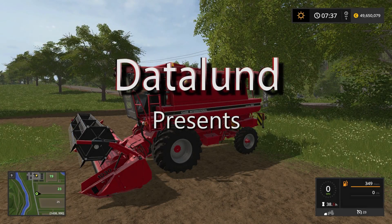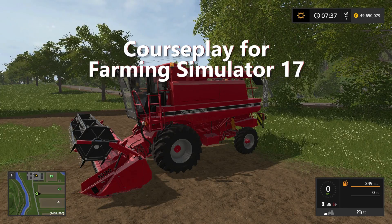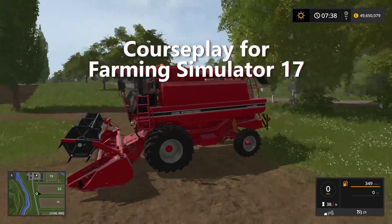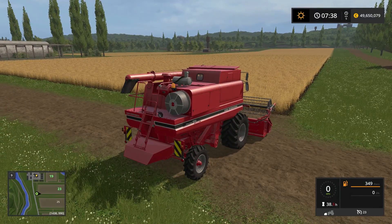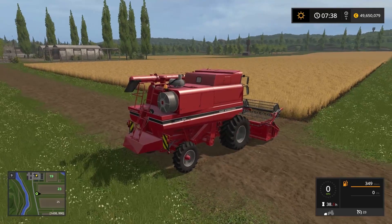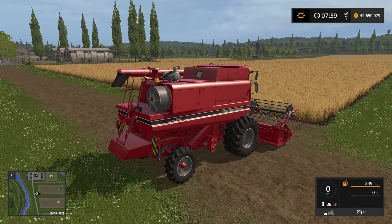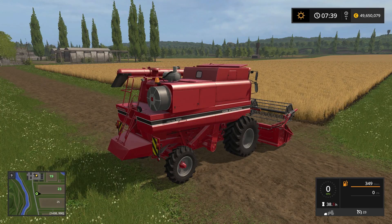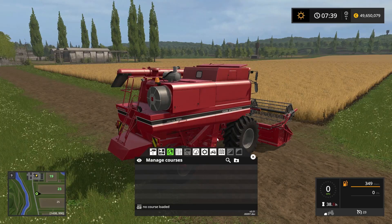Hi everyone! Welcome to another courseplay tutorial. In today's video I'm going to be showing you how to set up courseplay for harvesting. We are in Sosnovka, in front of field 23, which is ready for harvest. The first thing we want to do is open the courseplay HUT, which we do by clicking the right mouse button — and here we have the HUT.